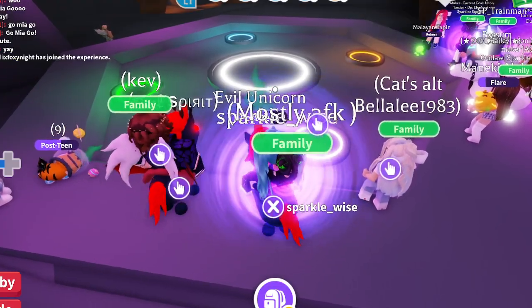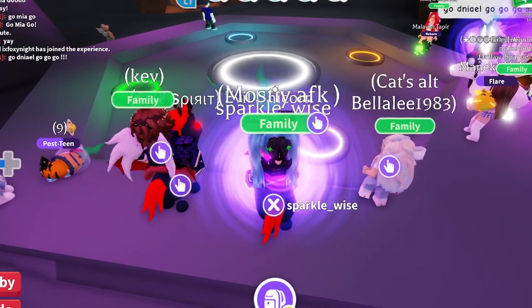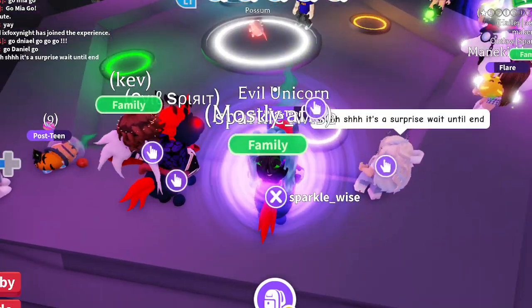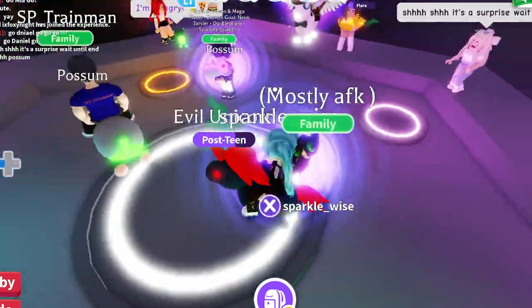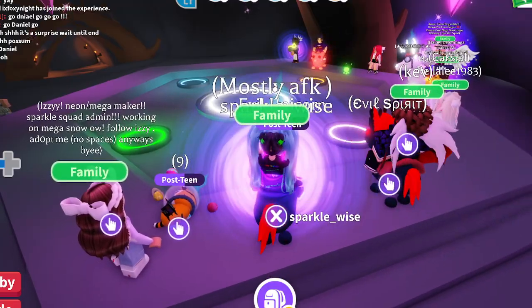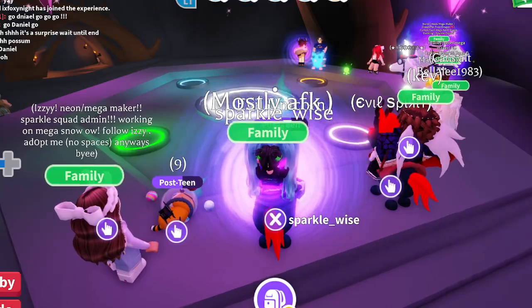Alright, that leads us into SP Trainman. Go Daniel, go! He is making his Mega — that's right, guys, Mega Possum! We are kicking it into Mega High Gear! And there it is, that cute little possum! Daniel, just like the rest of us, loves to ride his pets, so you will find more ride or fly pets than know potion pets, because what's the good of not having it with potions? So we can ride it, you guys!